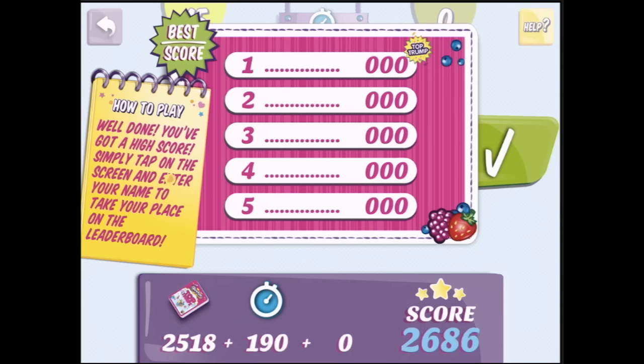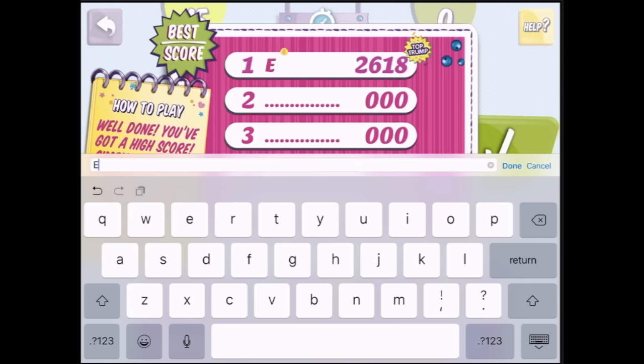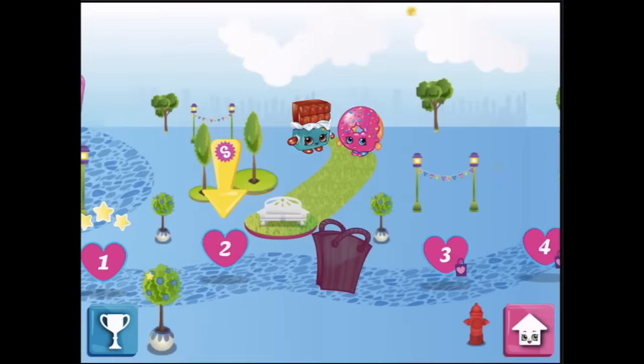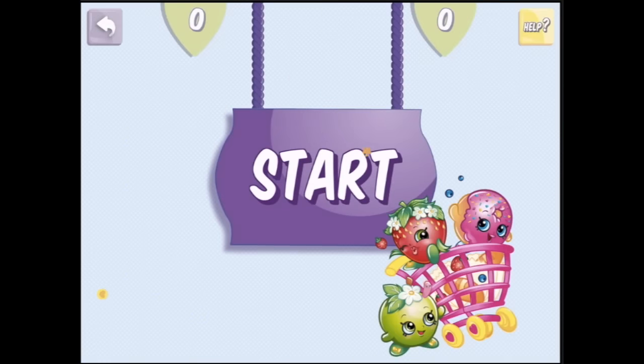I've got a high score! Simply tap on the screen and enter my name to take my place on the board. Ellie — done. Alright, so now we're up to number two. Level two — the game is on!